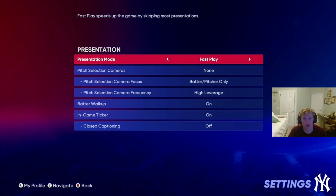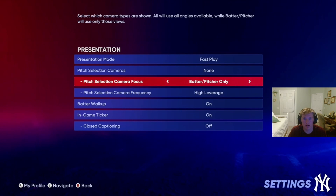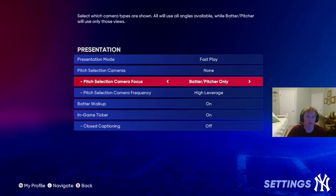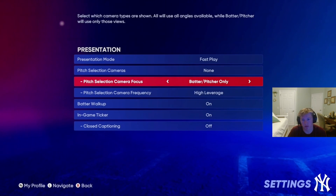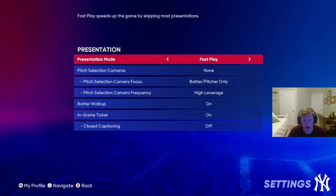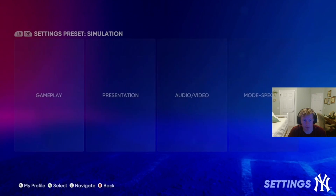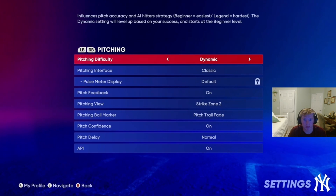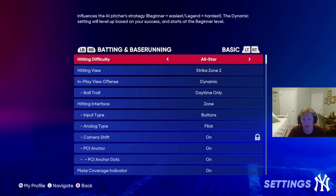Go to Gameplay, make sure it's set to Fast Play. For Pick Selection Camera Focus, make sure it's Batter and Pitcher Only so they don't move the camera angles - that way the time goes by quicker. And Fast Play obviously so the time goes by quicker as well.